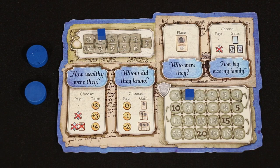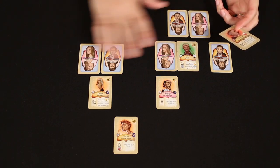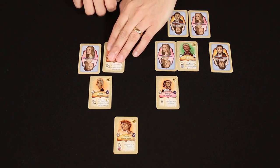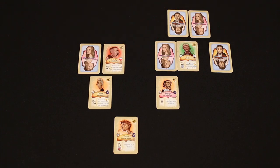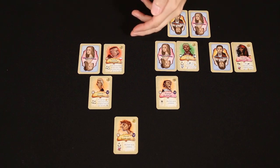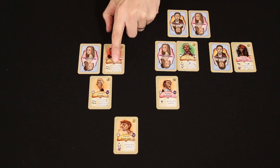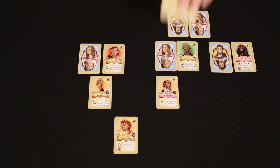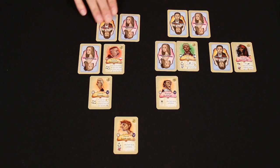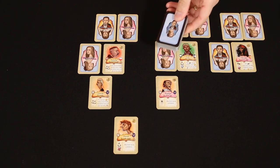You'll notice the side of the player board we are now using has slightly different actions. Instead of the Marry action, we now have 'Who Were They?' This action gives you two options. First, you can take a friend card from your hand and replace any child card in your tree with it — you have now positively identified one of your family members. Or instead, you can create a spouse for one of your single family members by placing a friend card beside a known or unknown family member of the opposite sex. Regardless of which you do, you resolve all of the effects of the card as normal.